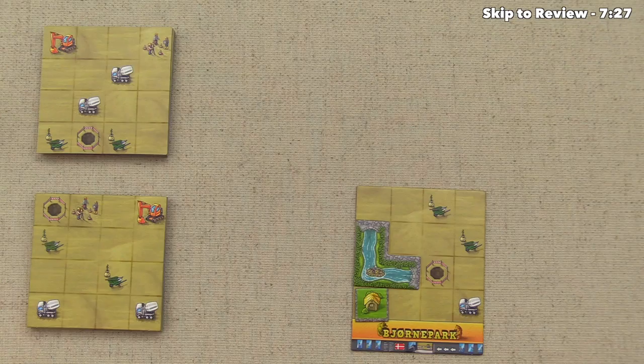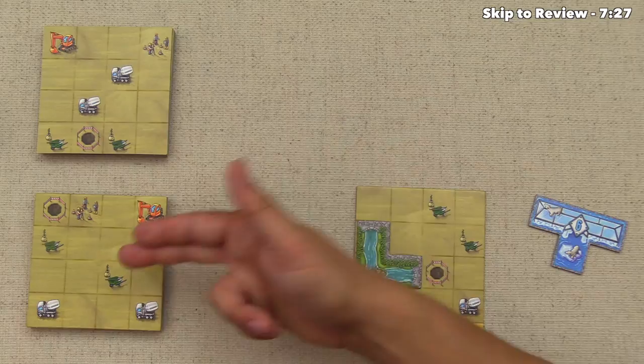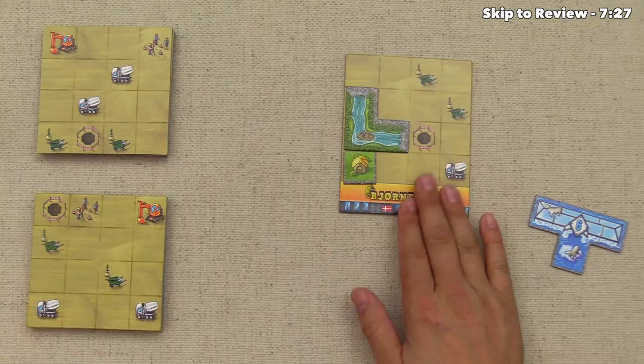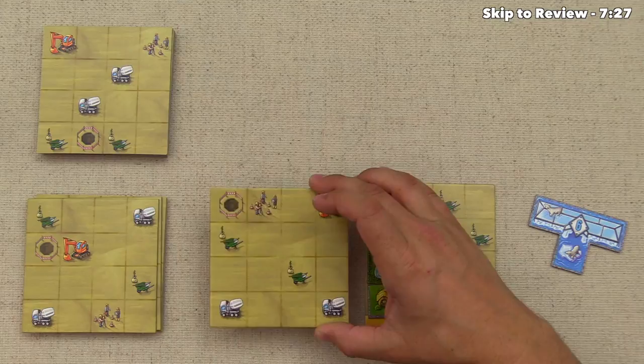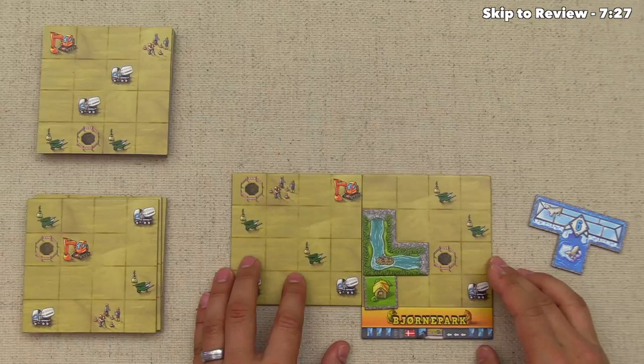At this point our turn is not quite done, because we also covered up this surveying team right here. This allows us to put an extension into our park, and for these you cannot rotate them around — they have to stay in line with the park that we have. It's also worth noting that you're never allowed to have an extension go out so that it is in front of the entrance to your park. So we get to pick from this one or this one. We can add it here, here, or here. For future extensions, we can also keep going out in any of these directions as long as it doesn't go in front of the park. Once we have taken this, it not only uncovered a new one for our opponents, but we have now finished our turn and we have more places to put tiles into our park.